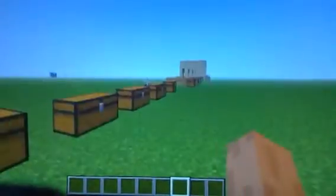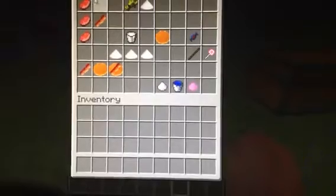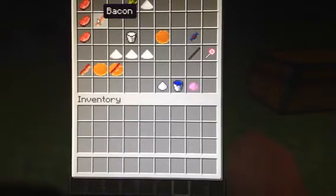I know the boring stuff - crafting recipes - but then we'll get on to the mobs. This is a lot of the food items. First we have bacon. How you make bacon is you put three raw pork chops in a row and you get bacon.